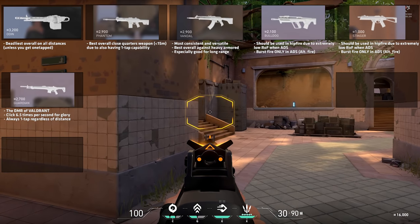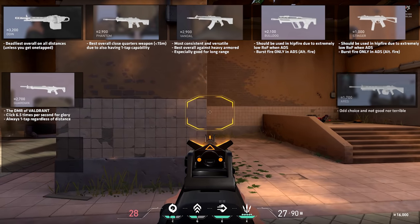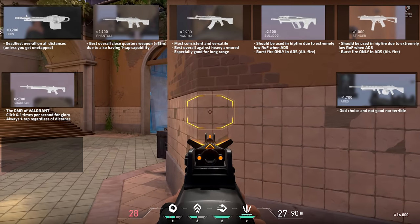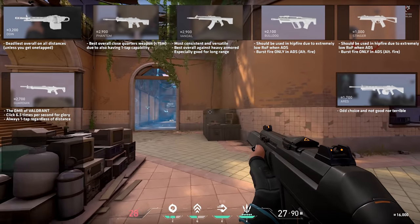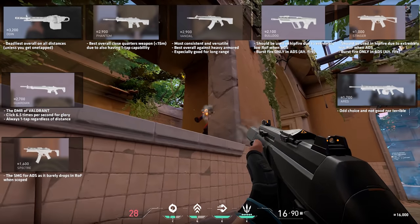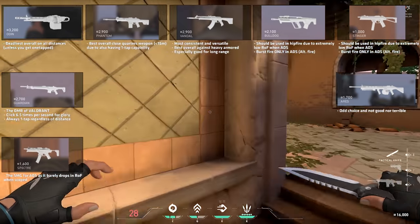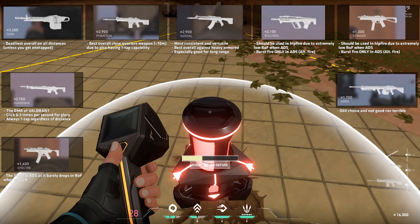The Guardian also has 50% zoom while ADS, while the other rifles have 25%. The Ares is an odd choice — it's not really good nor terrible, and based on the time to kill, it's not that interesting. The Spectre is the SMG you choose if you want to ADS, as it barely drops in rate of fire while scoped, but keep in mind that it only provides a 15% zoom.